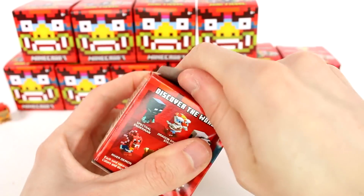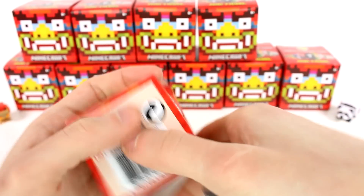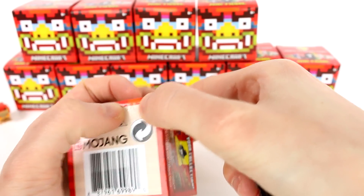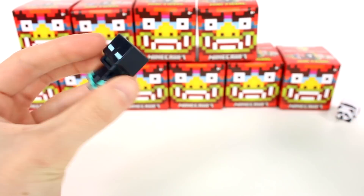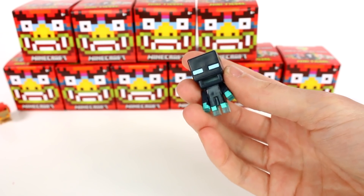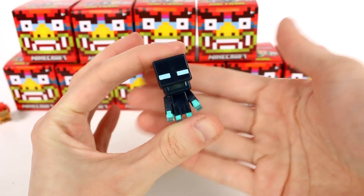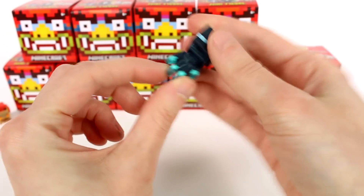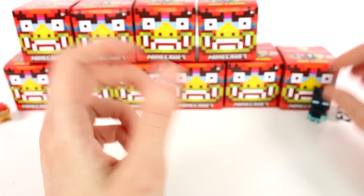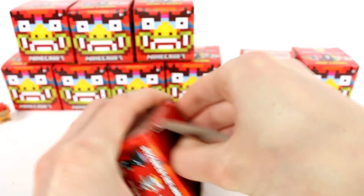Let's keep going. Let's open up the next one. This one is letter A. This one is the spectral enderman — so cool. I love the translucent bits at the bottom of the arms and legs. All right, let's see what else we can find.